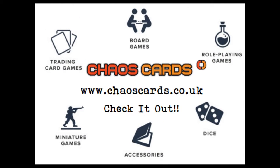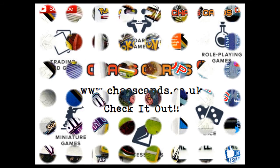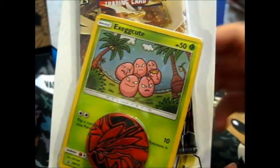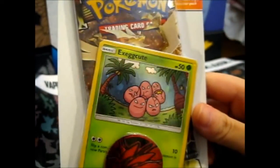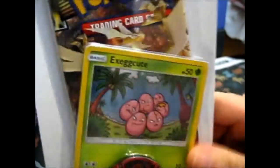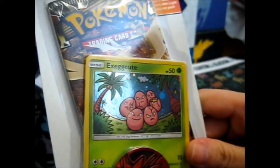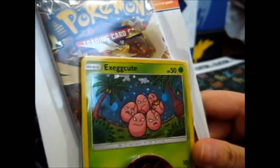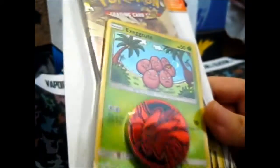Check out Chaos Cards for awesome prices and products. Ruth here, and this is a Check Lane Blister Black. They say it's called Check Lane because you can normally find it near the checkout, but since I don't buy them in-store — I buy them online — I have no clue. Anyway, let's do this.